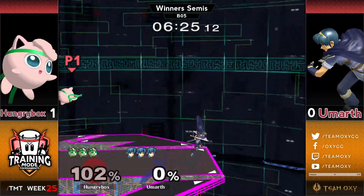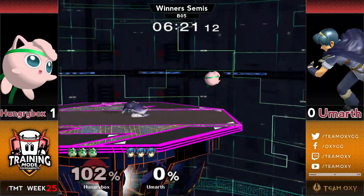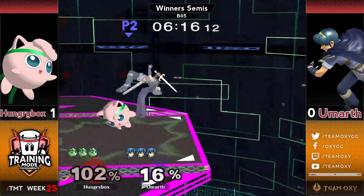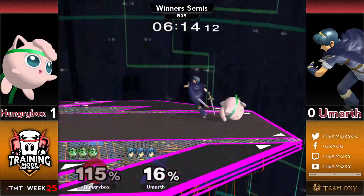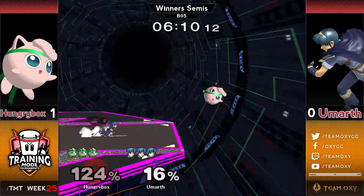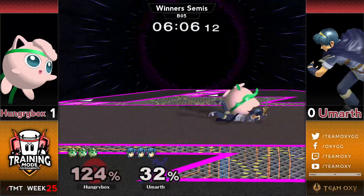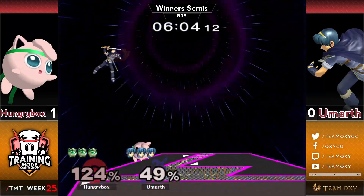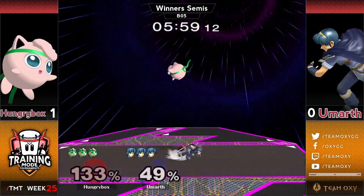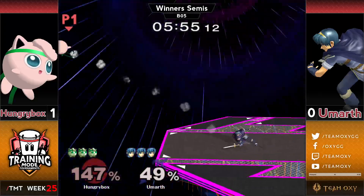That back air actually just outright kills Eumarth — he had somehow already given his double jump, so he's just stuck too far off stage and dead. But he's still got a 100% lead. This is another case where if HBox can get a bunch of extra credit and bring it back to even or better, that would be really rough for Eumarth. Hungrybox immediately reading the jump the very next down throw, basically.